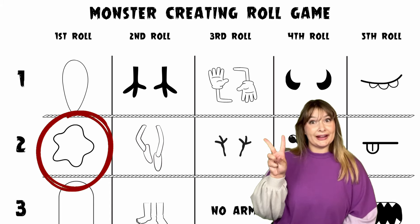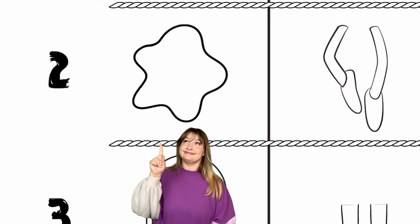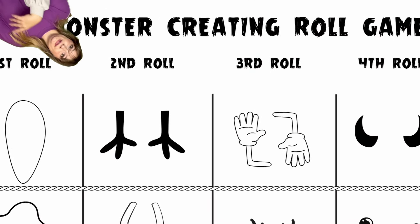Let's say you get a two — your monster shape is going to be the one on number two, right here. And you go so on and so forth, which will then create our monster. Oh, and if you don't have a three-sided die, you can always use a regular die — just if it lands on five or six, roll again, since the options are only one through four.